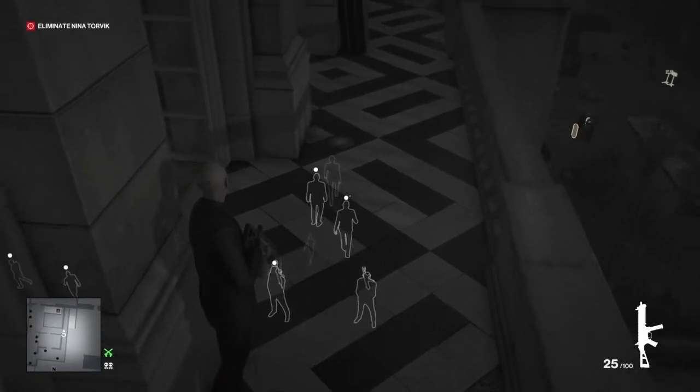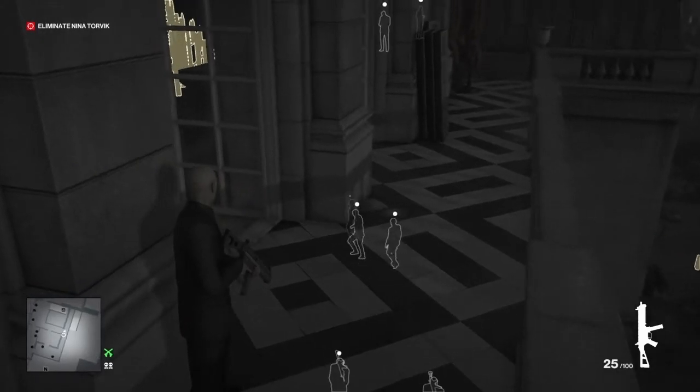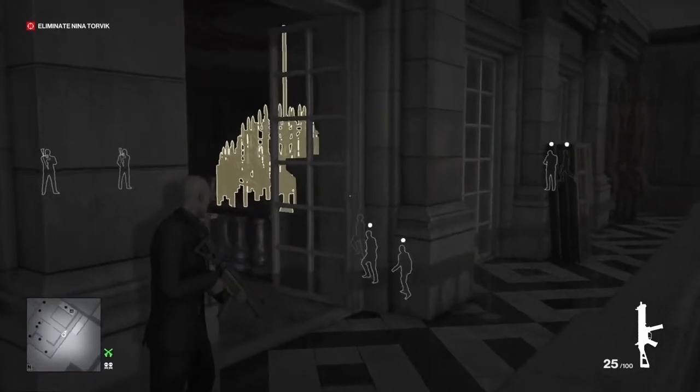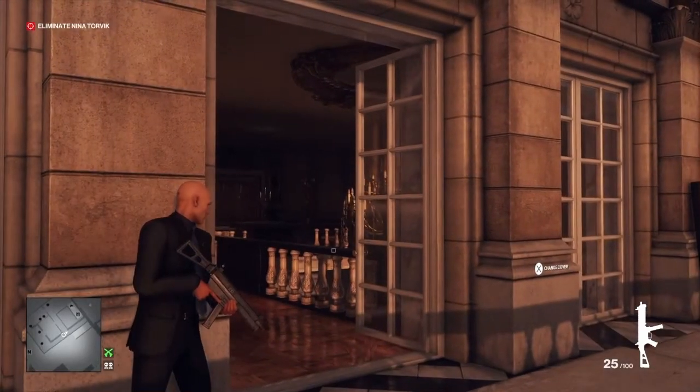We're up in position right now, just waiting for our target to arrive. She's just arriving now, this should be around about the four-minute mark in the game, give or take. She's going to meet up with Dahlia Margolis out on the balcony area, and Dahlia will then lead our target into the office, just off to our left off screen. Then Dahlia will leave, and our target will mill around in that room and out on the balcony. Basically we're waiting for her to pull out her phone and stand under the chandelier, and we can then shoot the chandelier down.